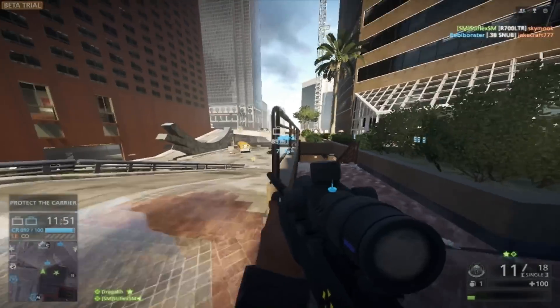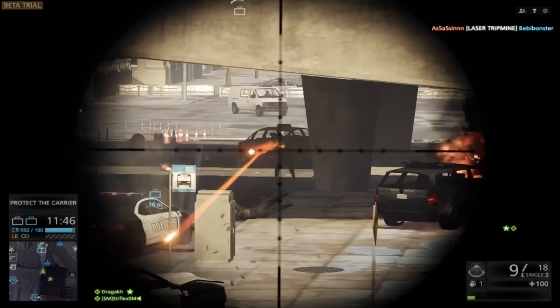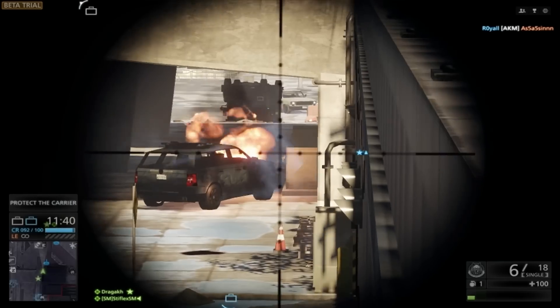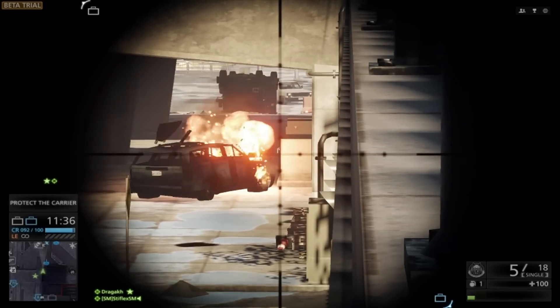I just got a multi-kill with one bullet — killed the guy, and the funny part is the bullet went right through his back and through his riot shield, which is kind of ridiculous. Why would you even have that riot shield? I thought it was bulletproof, but I guess not if it's on your back.